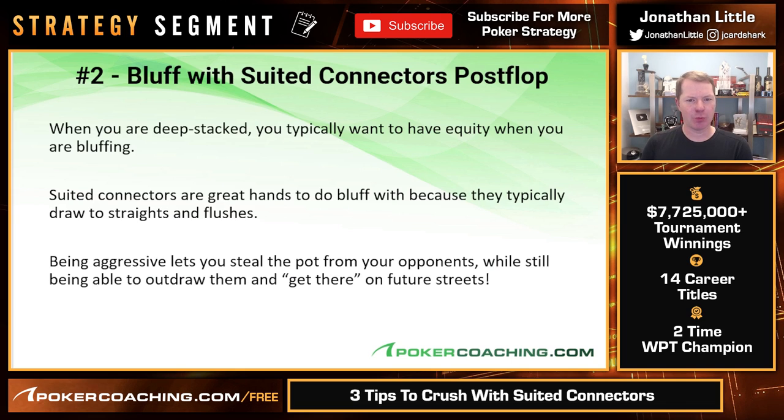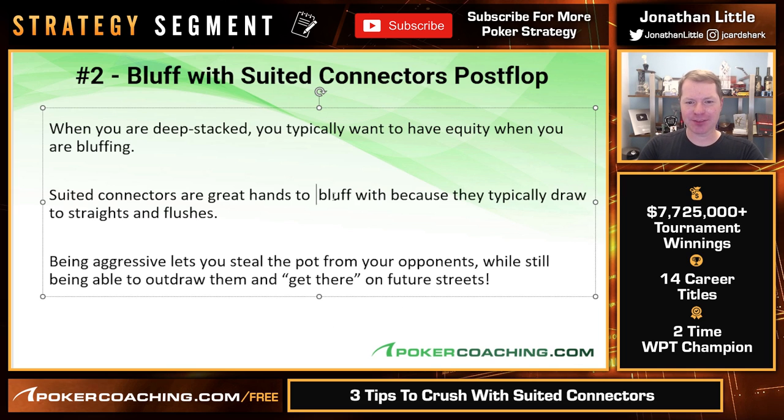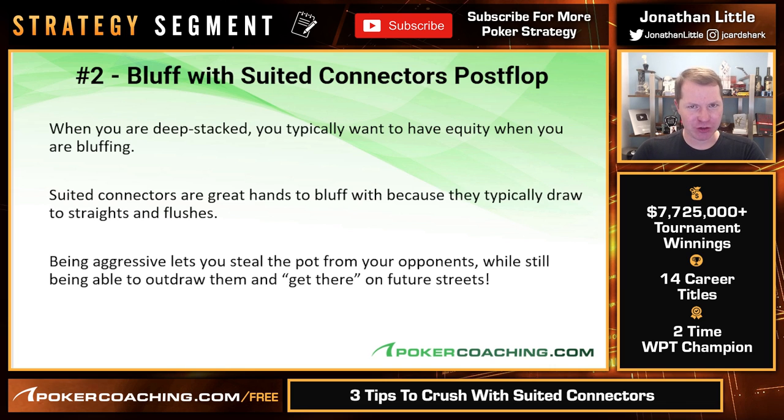Let's talk about post-flop. When you are deep stacked, you typically want to have equity when you are bluffing — meaning you want to have some sort of draw. Suited connectors are great hands to bluff because they typically draw to straights and flushes, which are very good hands when you do make them. Being aggressive lets you steal the pot when opponents don't have anything good, while still being able to outdraw them and win a lot of money when they call. So if they fold, great — you win. If they call, you can either bluff them later or get there and win a bunch of money.